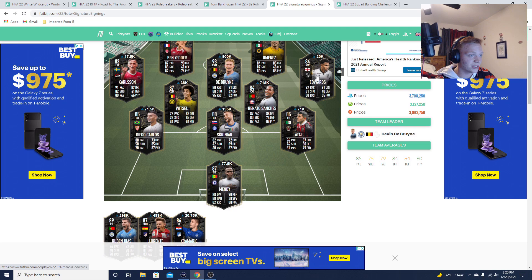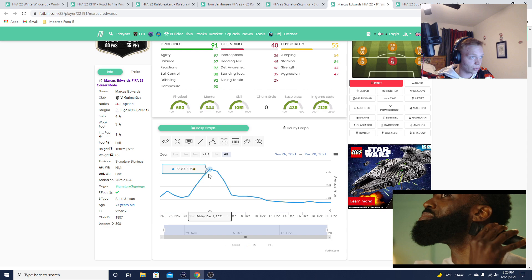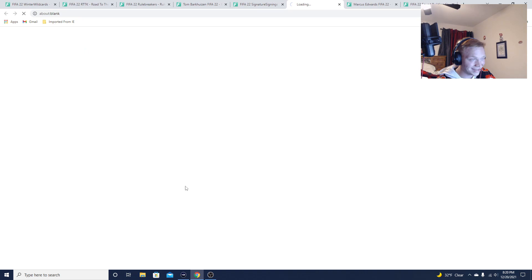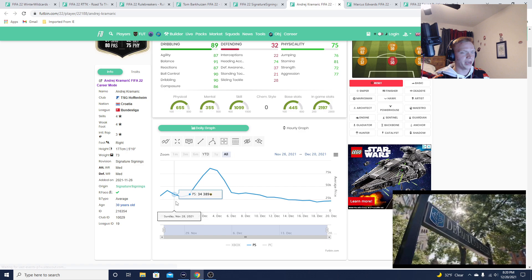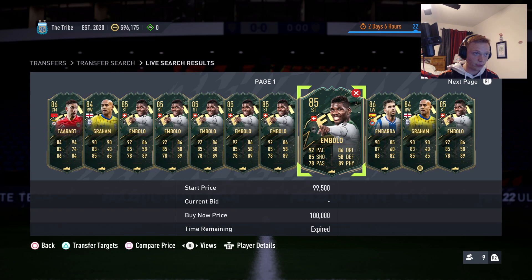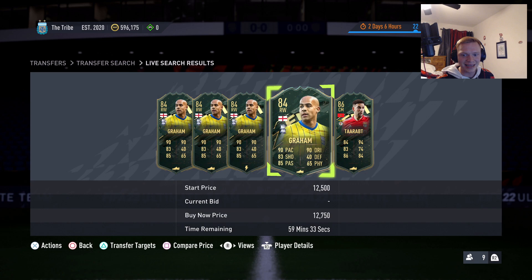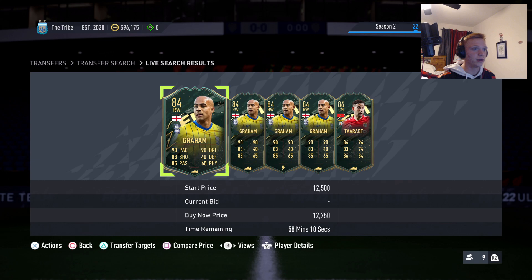But there's also the chance, like with Signature Signings, that you can make some crazy coins. Edwards came into packs at 28,000 coins and then jumped all the way up to 84,000 coins — those Signature Signings cards went absolutely crazy when required for SBCs because they were required for three straight player SBCs. The reason I really like these cards this time around is that this is a two-week promo with daily player SBCs, so there's a ton of room for EA to include these as an SBC requirement.